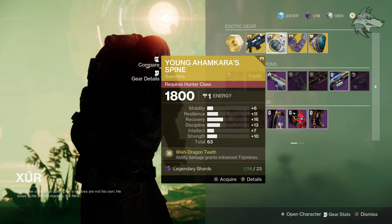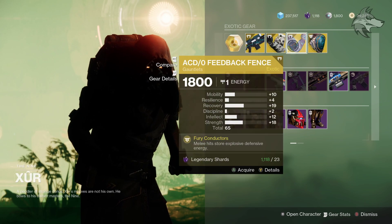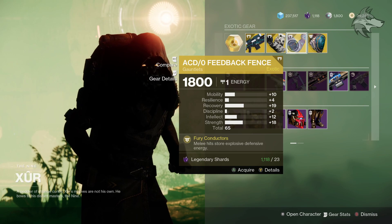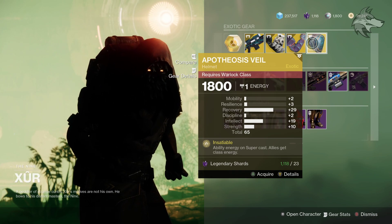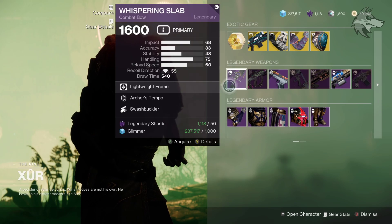Then we've got the Younger Hamkara Spine with a total of 63 overall. The ACDO Feedback Fence for Titans is a total of 65, mainly with recovery and strength. Then we've got Apotheosis Veil, another total of 65 here, with pretty high recovery and Intellect as the second highest stat, so maybe some useful things for some folks to pick up but nothing too crazy.